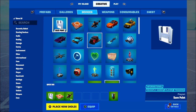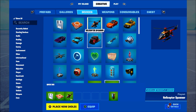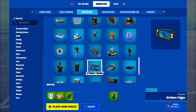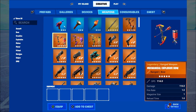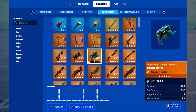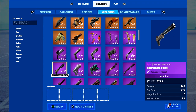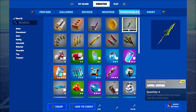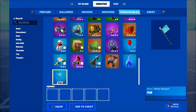In creative devices we now have the save point device, the crash pad as a limited pad where you throw it down and it disappears after a few bounces, and the helicopter spawner. In weapons, you now have the primal stink bow, primal shockwave bow, explosive bow, and the primal pistol with different variants including purple and blue. In consumables we have the arrows and the crash pad as the one from BR.